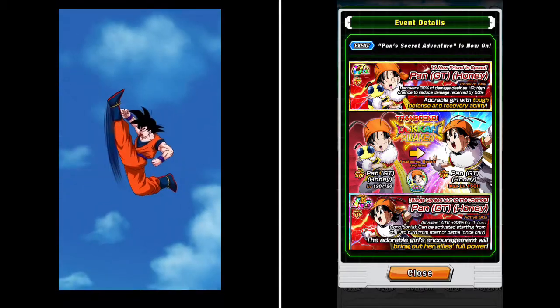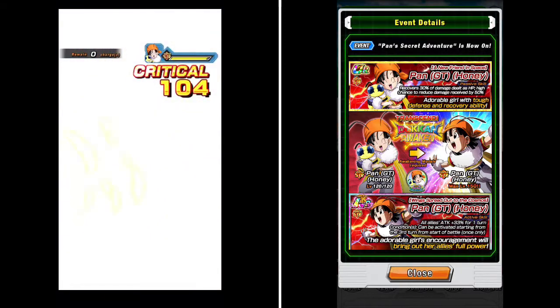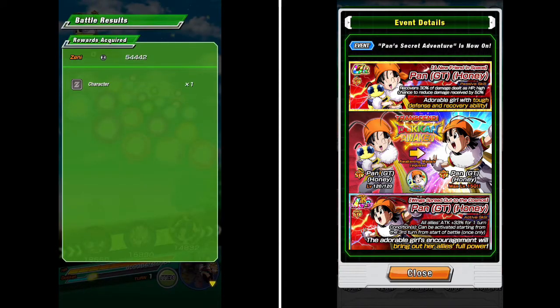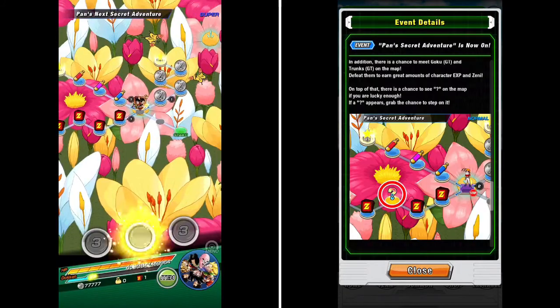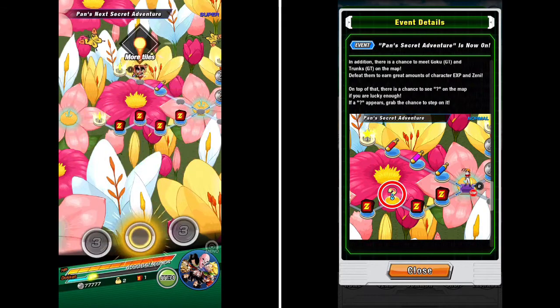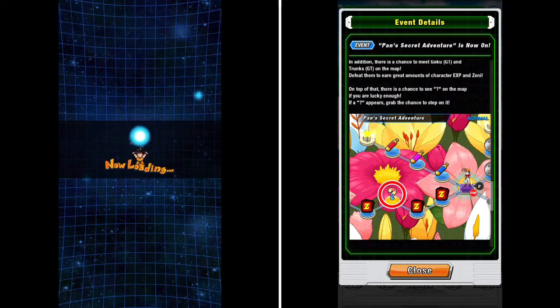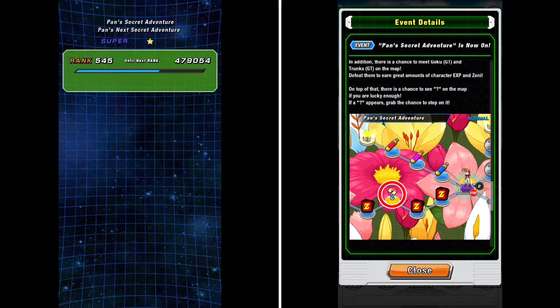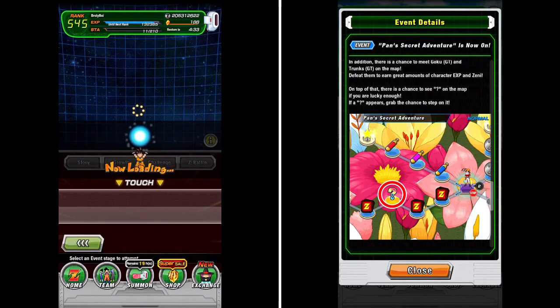Another perk of this stage is that while you're running it, if you see a question mark appear on the stage, that means you have a chance at a second fight. I would definitely do that fight because the Baby Pan stage, being a high stamina and high XP stage, also has a very high chance at increasing link levels, especially those in the 8, 9, 10 range. So definitely do this event — pick up the question mark if you can. You're going to want to focus on taking a team that you want to link level, unless you're going for the Baby Pan, in which case take a GT category team to pick up the medals to awaken the Baby Pan that might drop.